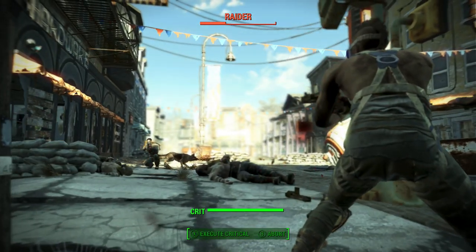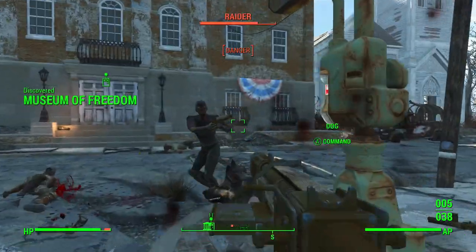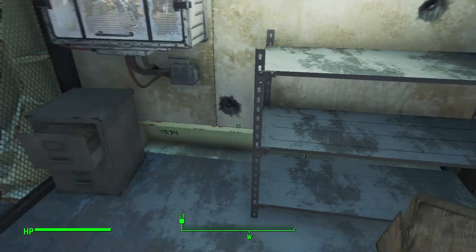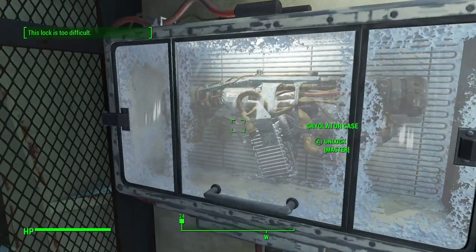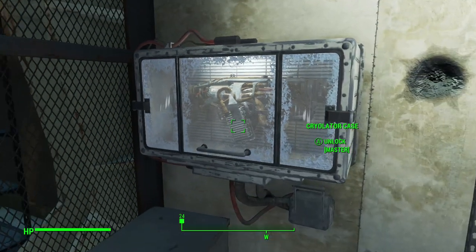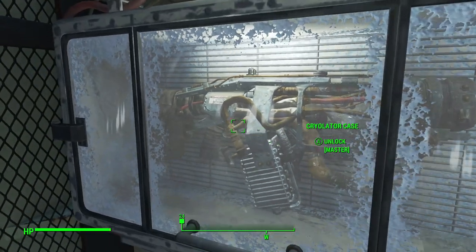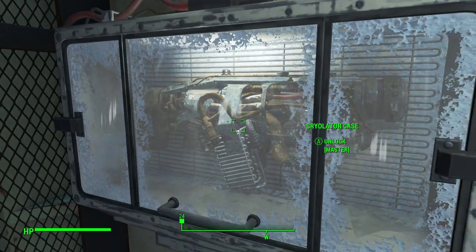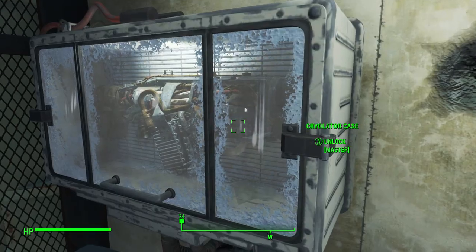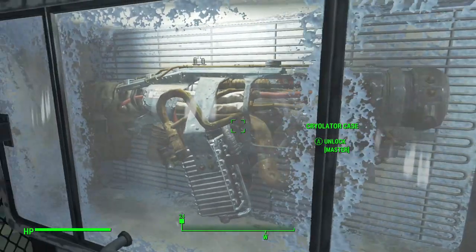In that vault, after you come back to and need to escape, you're going to be going through the overseer's office. For anyone who hasn't played Fallout before, the overseer is basically like the president — the guy who runs everything inside each vault. You're going to go through the overseer's office and on the side there's a little cubicle type area, and on the wall there is a little container that is locked away. Inside this container there is a gun that looks amazing — you can see it clearly because it's a clear container.